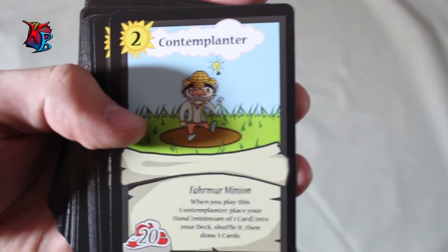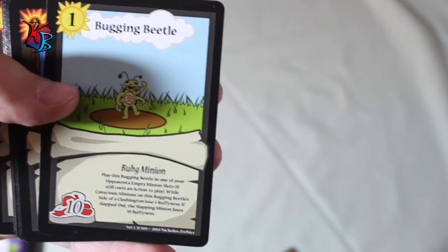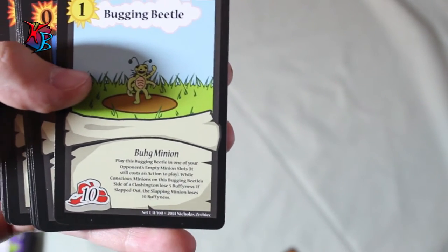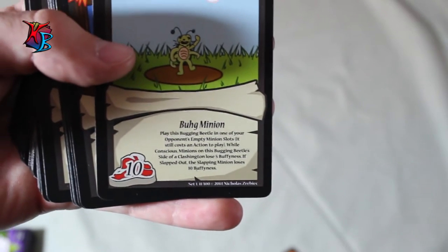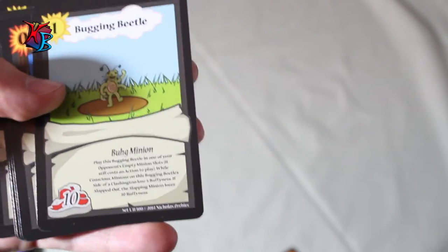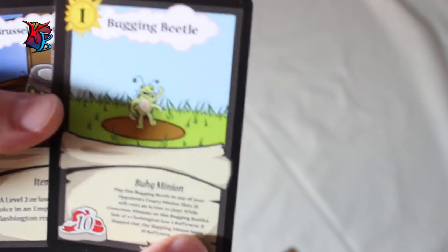Contemplanter isn't the strongest of minions but he's still a great character to have in a Clashington. Bugging Beetle is a little interesting because he's placed on the opponent's side of the field when played, and he makes all of your opponent's minions lose 5 buffiness. Also, if he is slapped out, the slapping minion loses 10 buffiness — so there's a whole incentive to weaken your opponent's monsters.